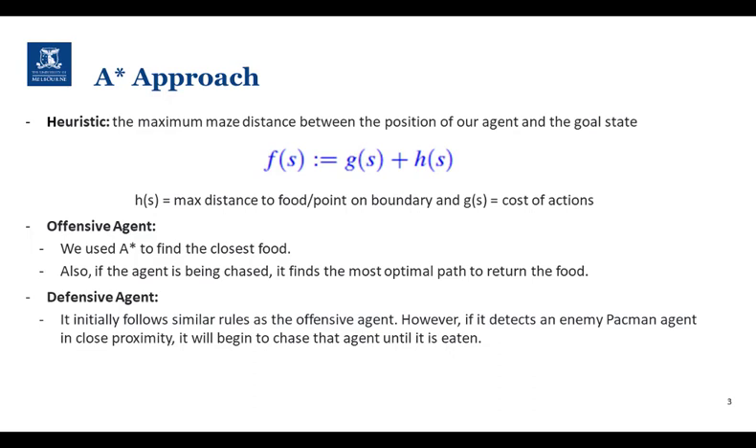Our first approach is A*. We use the maximum maze distance as the heuristic for our agent to reach its goal destination. If the agent is Pac-Man, the goal would be the closest food and the shortest path back to base if it is being chased. If the agent is a ghost, it will chase the invader when it is detectable.